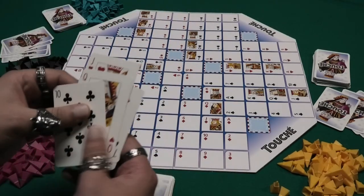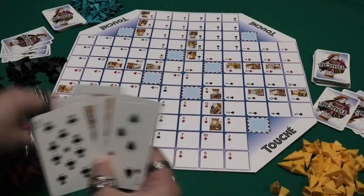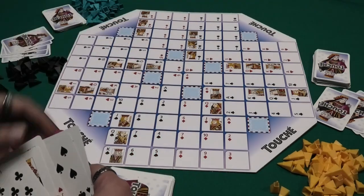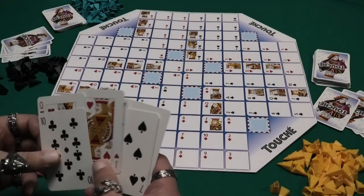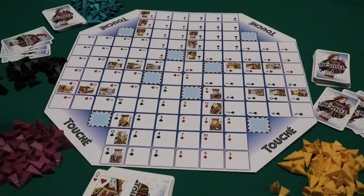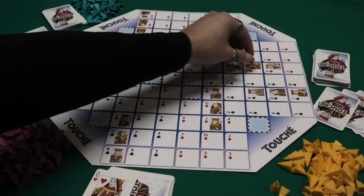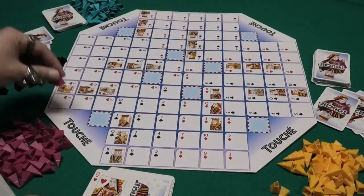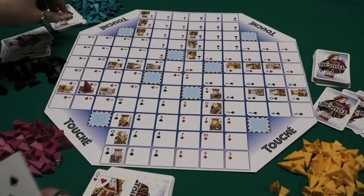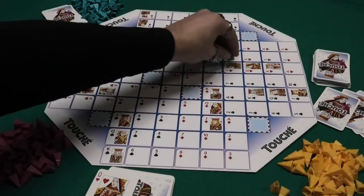When it's your turn, it's rather straightforward. You play a card and you can put your marker on a space matching that card. All cards are twice on the board. So in this case, if I play the Queen of Hearts, I can take my marker and put it on either this location or this location, as long as that location is free.